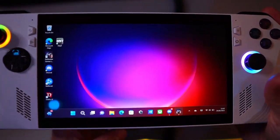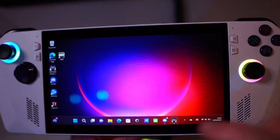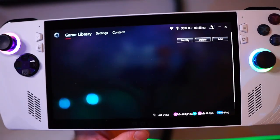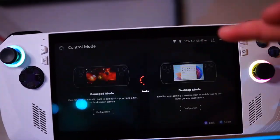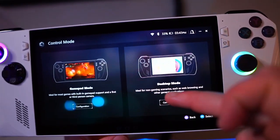So here we are with the Ally. What you want to do first is go into the Armory Crate, which is either this button here or you can click the taskbar icon. Next you want to go to Settings, then Control Mode Configuration. You've got Gamepad or Desktop — you want to configure Desktop mode.